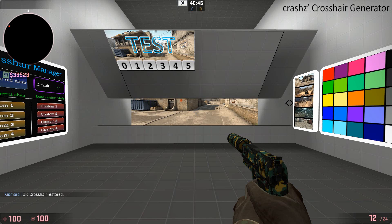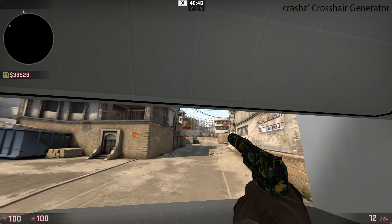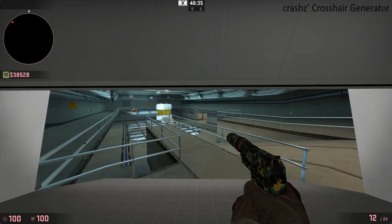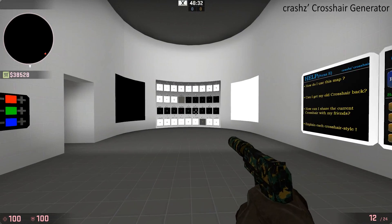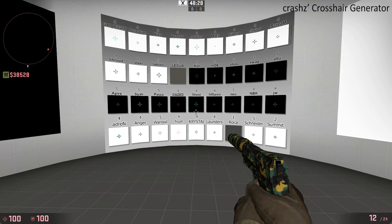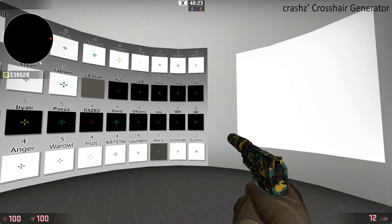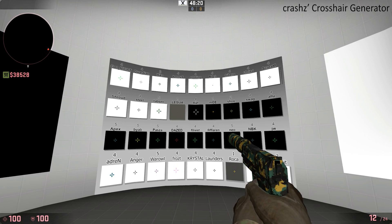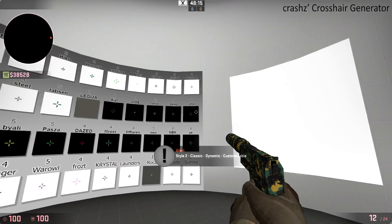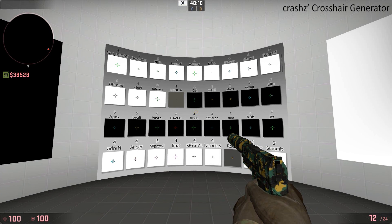This is what the map looks like. As you can see over here, there's a picture of Dust2, which allows you to see how the crosshair looks on different backgrounds. You can shoot at these if you want to change the picture to see how it looks on a different map. If you want to get started quickly, I'd recommend coming over to this wall here — it's got all these different names of professional players. If you like a particular crosshair, you can literally just shoot at it and it will change to their crosshair. You can switch to loads of different ones, and if you're happy with that, you can just quit and it's saved automatically.